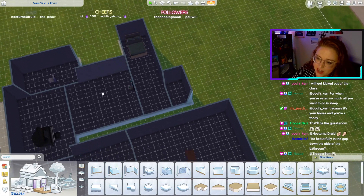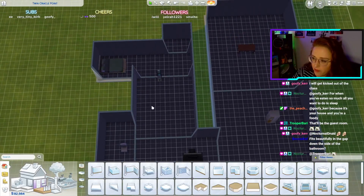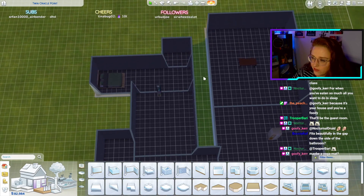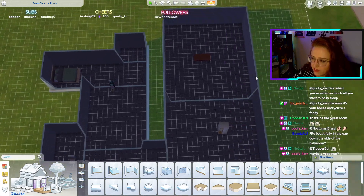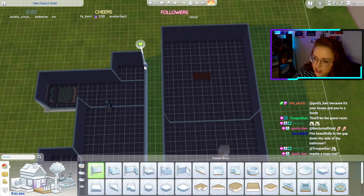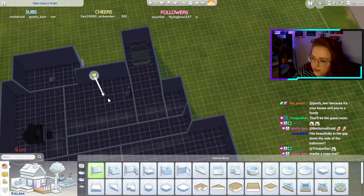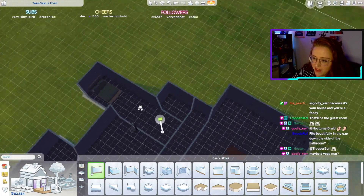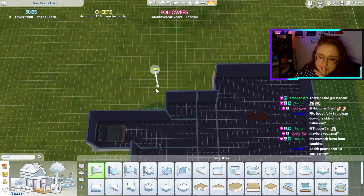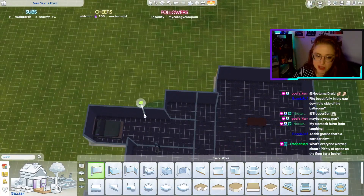We could put it on the side of the bathroom but I want it accessible from a hallway, not from the bathroom. Living room — I've got this wraparound hallway kind of in mind. I'll do this so you can get the idea of the long hallway. Maybe a yoga mat — but it has to be a functioning bedroom. Yeah, corridor — okay. I'm going to do bedroom number three.